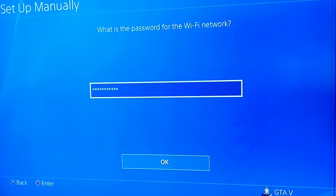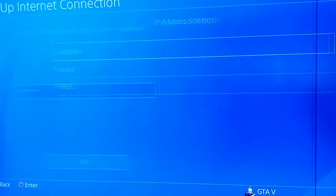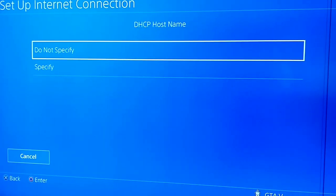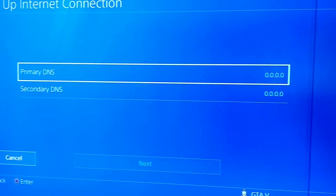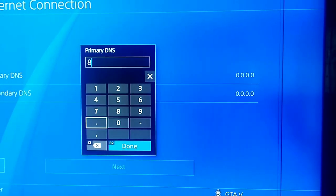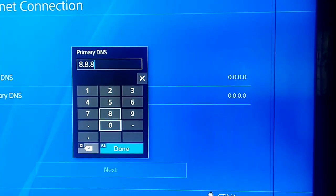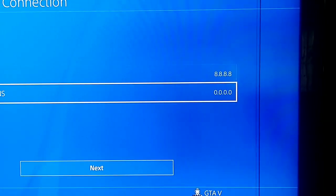After entering your password, set the IP Address to Automatic and select Do Not Use. For DNS Settings, go to Manual. Enter 8.8.8.8 as the primary DNS, and for the secondary DNS enter 8.8.4.4.